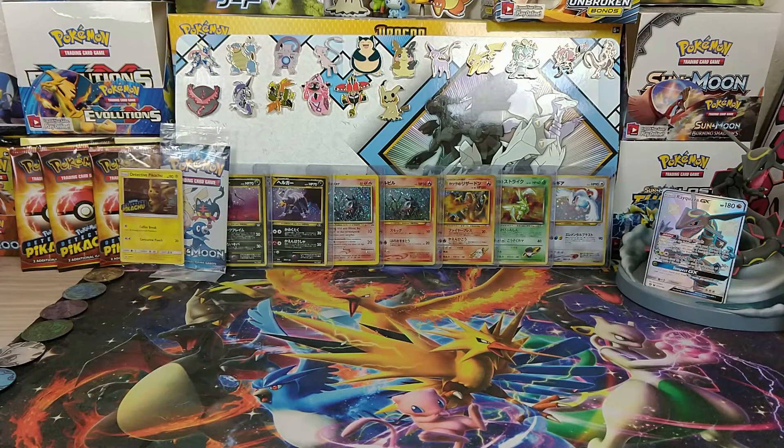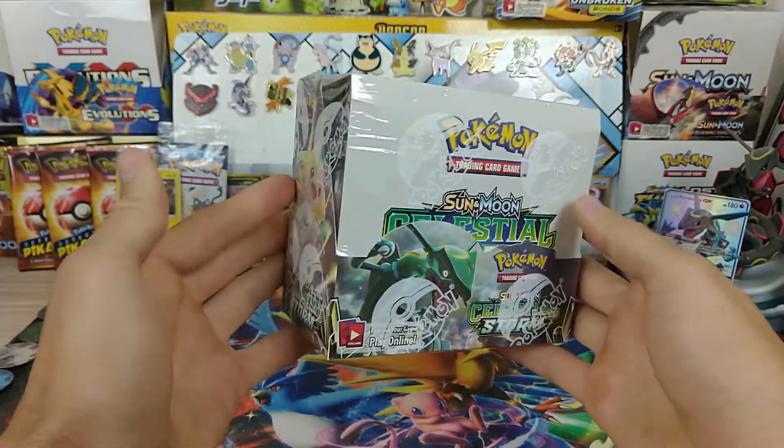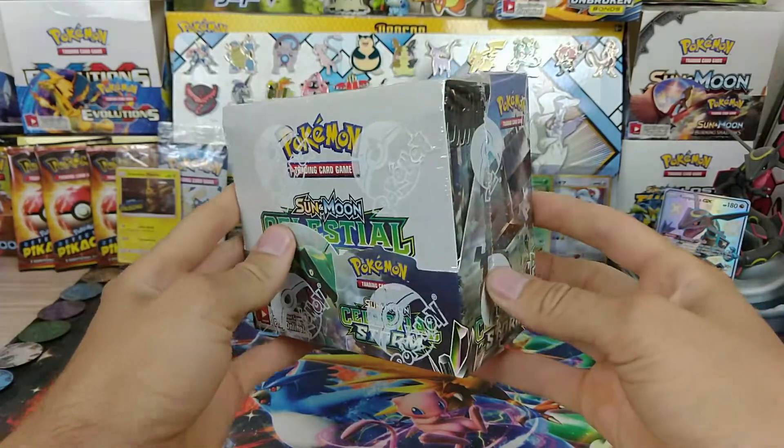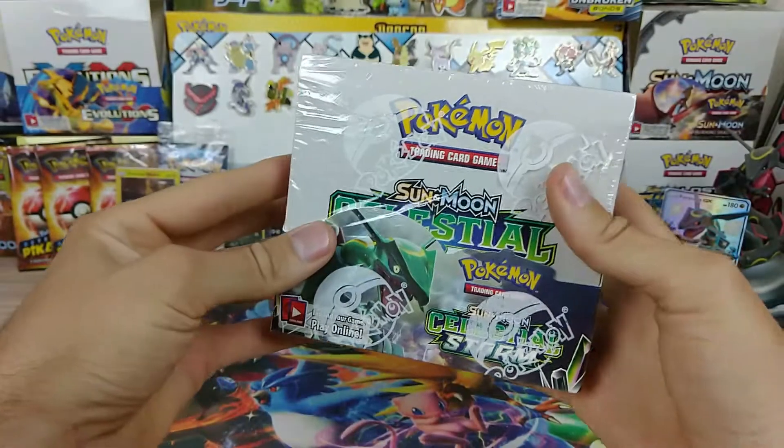Hello everyone! Welcome back to Daily Poké Packs! Today we are having a first look at the Sun and Moon Celestial Storm Booster Box. We're just gonna crack the seal on this, open it up, see what the packs look like and everything, but without further ado, let's jump into it.